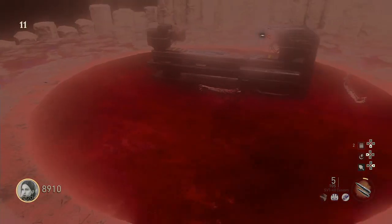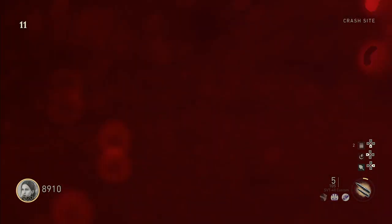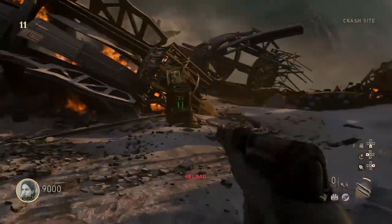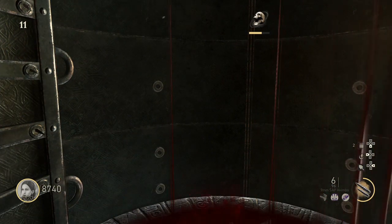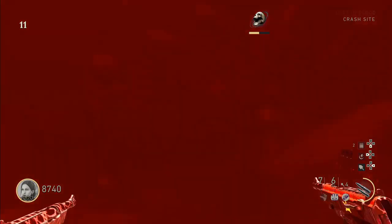Now it's spawned us in the third and final portal. We're just going to wait for the portal to become accessible, then enter it. And as you can see, Pack-a-Punch — you're ready to pack.